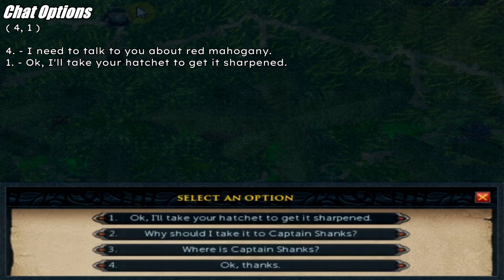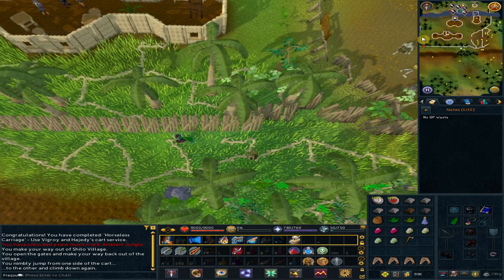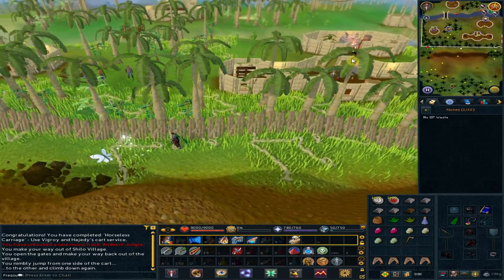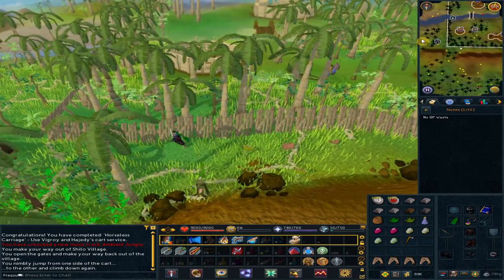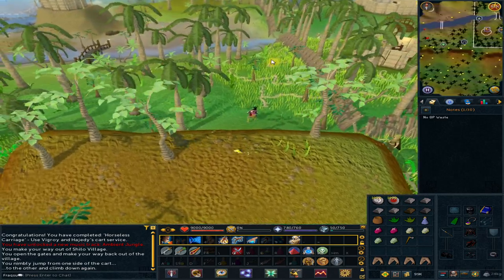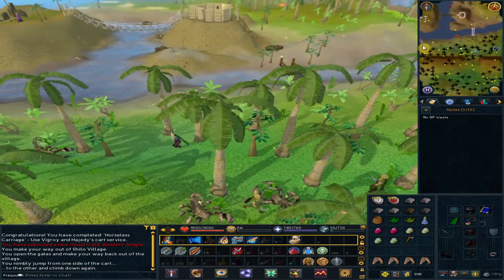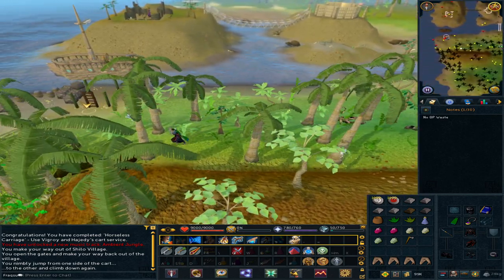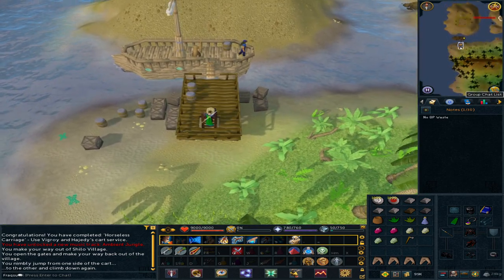Option 1: 'Okay, I'll take your hatchet to get it sharpened.' Continue to the west and go all the way to the shore. Go to the transportation icon, climb up the ladder, and talk to the captain. Option 1: 'Actually, I have a favor to ask.'